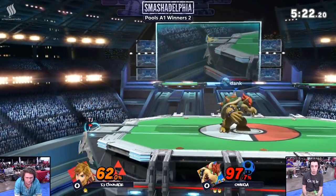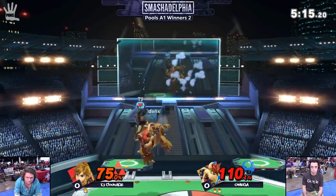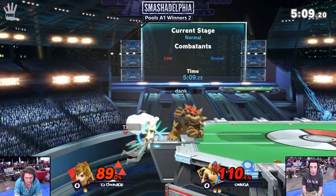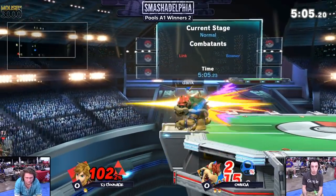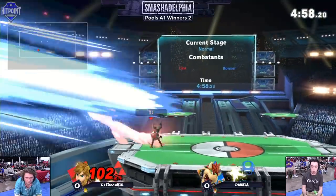He actually hasn't done that this entire game, so might be conditioning him into holding shield. It's going to be something to watch out for, especially off the platforms of PS2. Both of these players have actually been playing to the stage really well. You see the way Link is able to use the platforms as cover when he's trying to position for zoning, and Bowser is constantly breaking away and going with the flow, maneuvering across the stage really well and constantly breaking off to the offstage play.